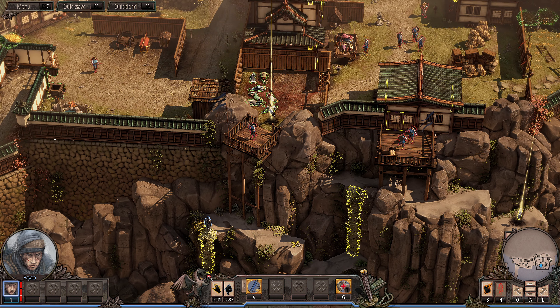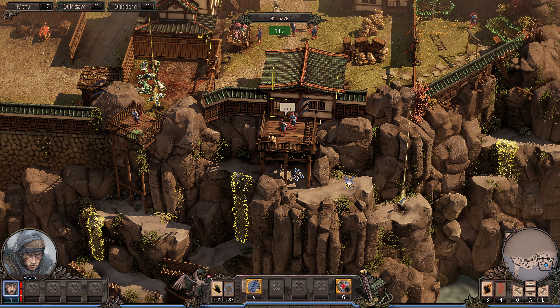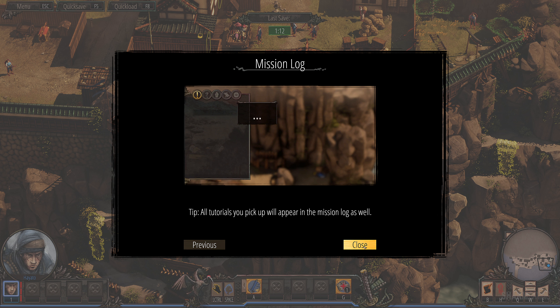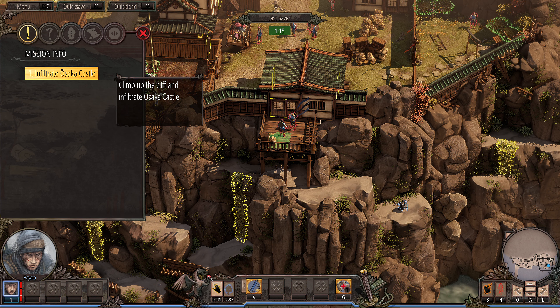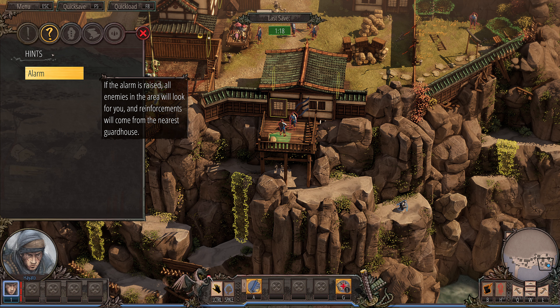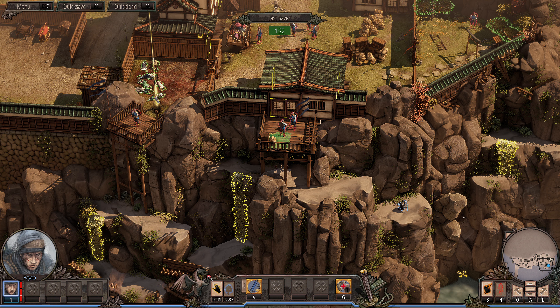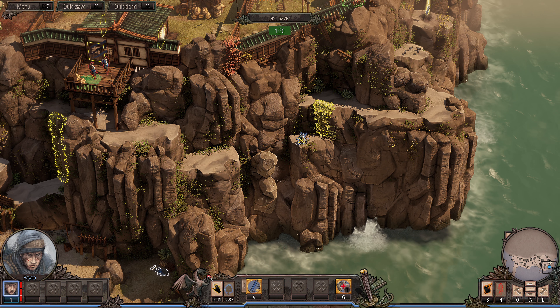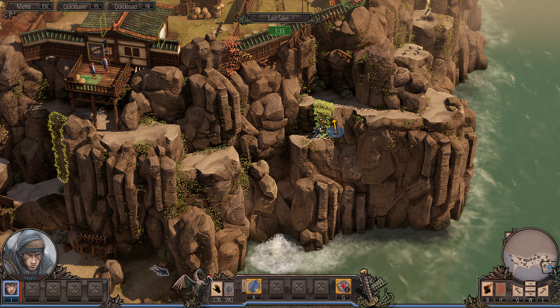You can jump across automatically with no noise, and you can run without making any noise, so don't worry about it too much. These guys can sometimes see you. This guy in this case is blind. Usually when they are high up they see you easier, except if they're extremely high up — then they don't see you at all. These little flasks are tutorial things. Press B to open the mission log; it shows you the objectives and gives you various hints. You can also rotate the camera view to better see what's going on.